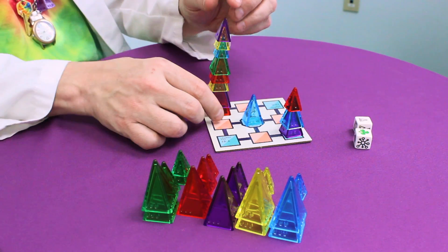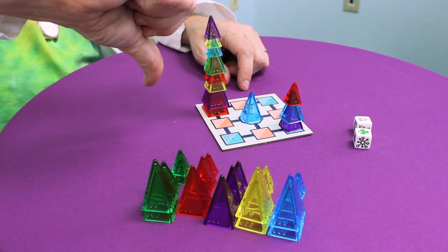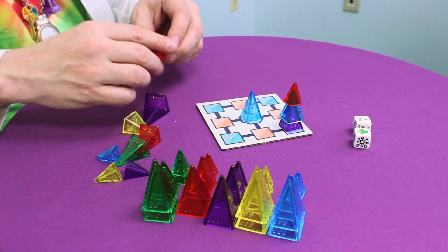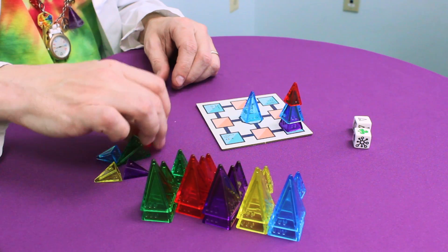Finally, if your rocket is so cluttered that it would be easier just to start over, you can. This is called a total systems failure. It takes one move, and puts every piece you have on your launch pad back into the bank. And that's how you play Launchpad 23. Thanks for watching, and thanks for playing my games.